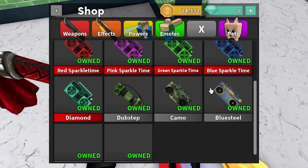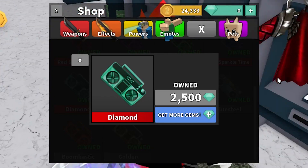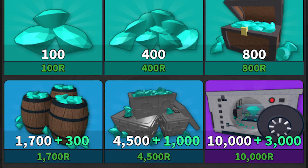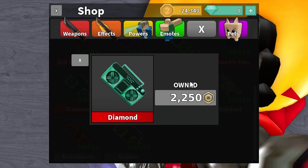We could do this with many different items as well. The Diamond already costs 2,500 gems — this could cost 2,500 Robux, maybe a little bit less, since the more gems you buy the bigger sale you get. So maybe it's like 2,000 or 2,250 Robux, something like that.